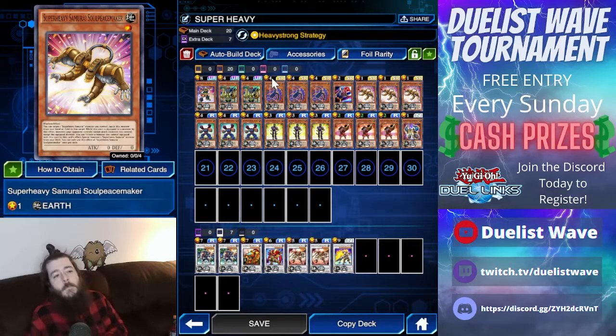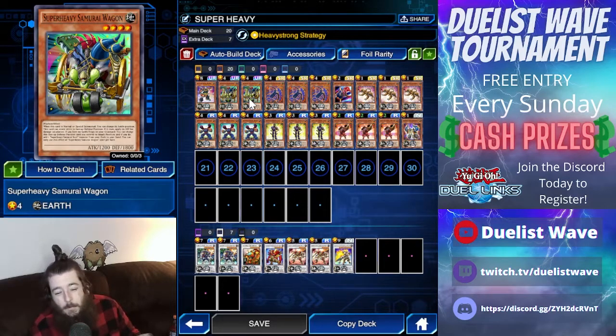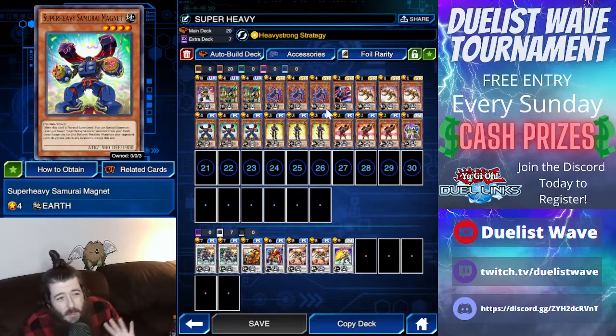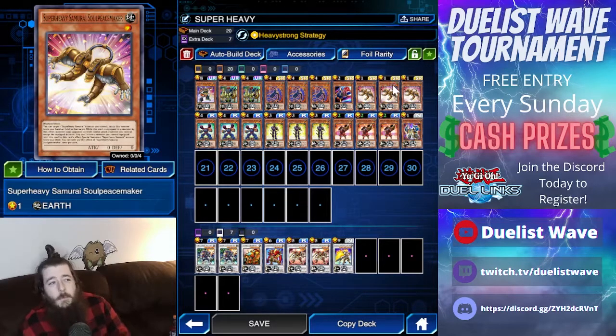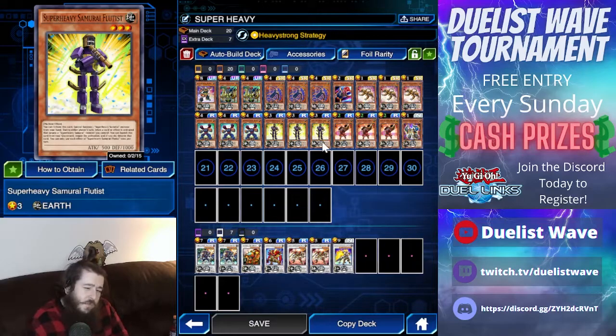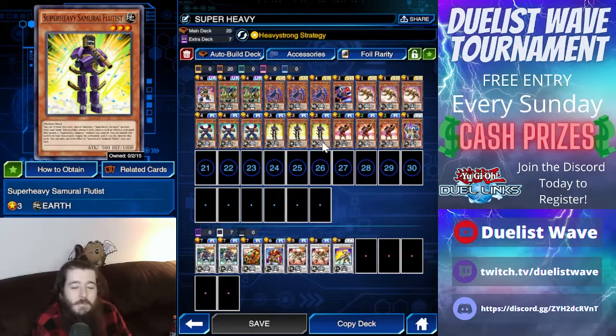You could do something similar: summon the Magnet, whose effect will special summon the Samurai Wagon from your hand, and then do that process all over again. Summon the Magnet, then summon the Flutist, equip the Peacemaker to the Flutist, and use the Peacemaker's effect to summon your Big Benkei from the deck. Now you have the Flutist in the graveyard, which will negate your opponent's effects that target any Super Heavy Samurai monster. You want to have your Flutists in the grave as your negates to protect you.